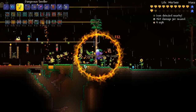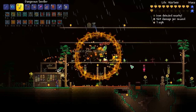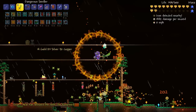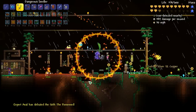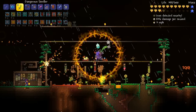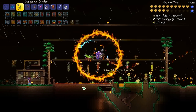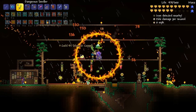I'm gonna summon a solar eclipse. I already got the Broken Hero Sword like a second into summoning it because a Mothron spawned in instantly - I thought they took a while to spawn in. There are some other goodies we can get from this - I think we can get a chainsaw. We can also get the deadly sphere staff - I saw a video about that from Yuri Mirror and it's a really cool weapon.